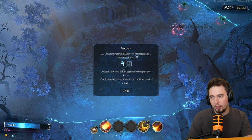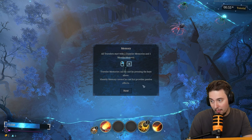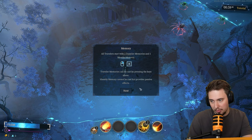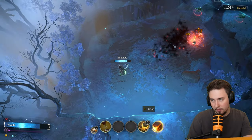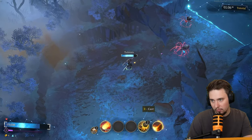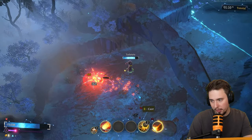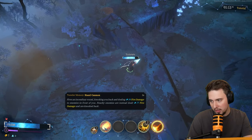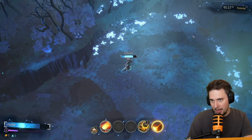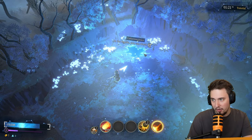All travels start with two traveler's memories and one identity memory. Traveler memories can be cast by pressing the key, and identity memories cannot be cast but provide a passive effect. We've got some fire going on. What is my cooldown — can I see that? This is the hand cannon that we use, okay — that is our ability.